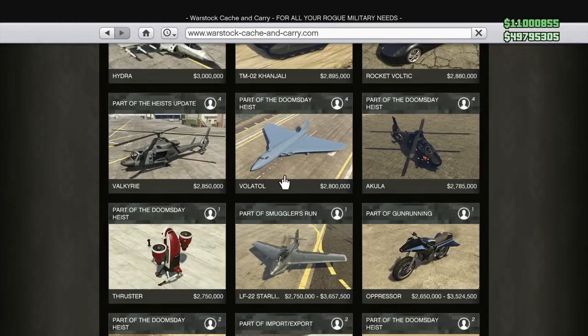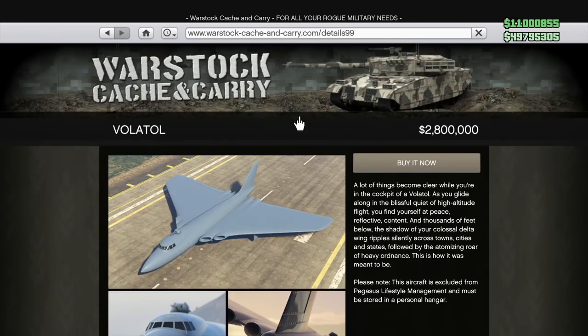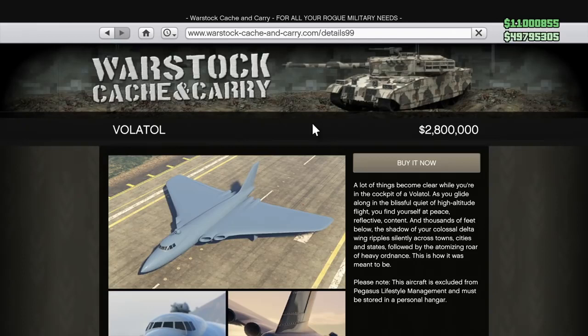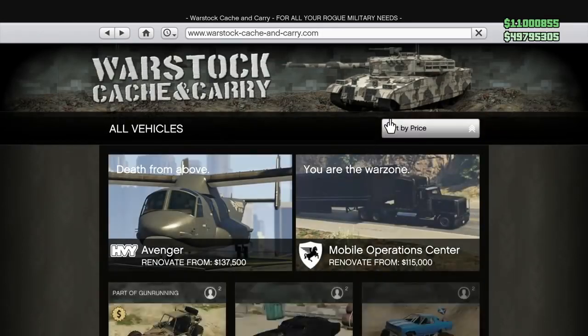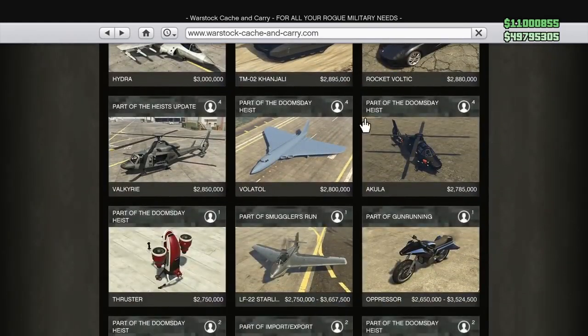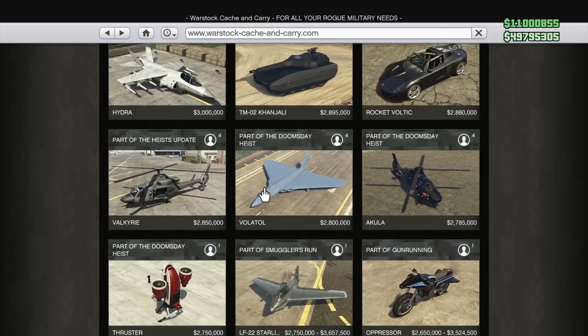Sticking with the Doomsday Heist, we have the Volatile. I was pretty excited when this vehicle was teased, but this is one of the slowest, bulkiest, least maneuverable jets we have in the game. $2.8 million on something that almost every other vehicle does better is just not worth it at all. It's not the best bomber, it's not the quickest, it's not the most nimble. The Volatile is a huge waste of money, especially when you consider it's priced around the Akula and the Oppressor.